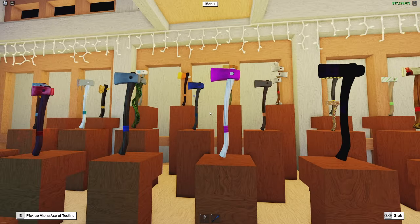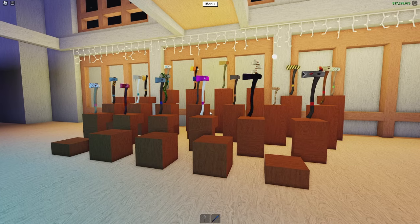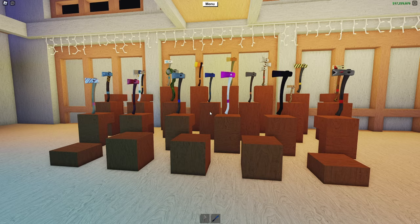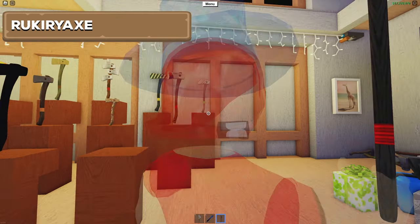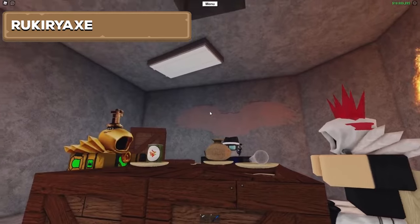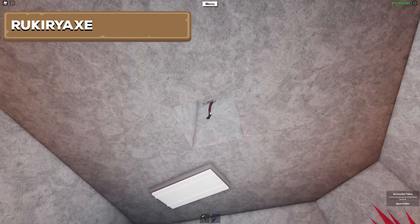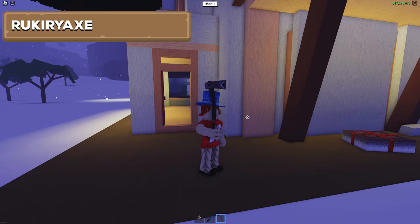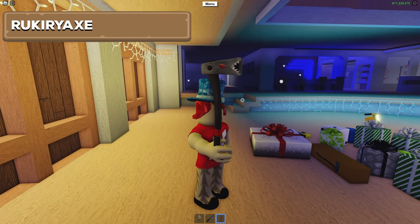We also have the Beta Axe and the Alpha Axe, which we'll talk about in just a moment. Moving forward, every single axe I'm about to show you is no longer sold in any stores. I'll be showing you what presents they come in or how you can get them through special quests. The best axe you can get without trading with any player is the Rookery Axe — it requires three special items from three different stores that you take to a location called the Den in the Snow Biome to craft it. I'll have a tutorial linked in the description.